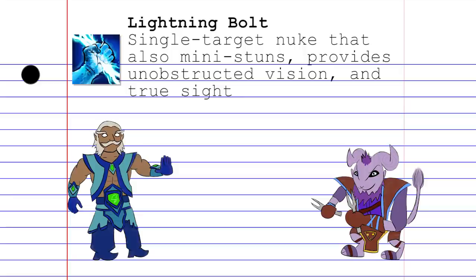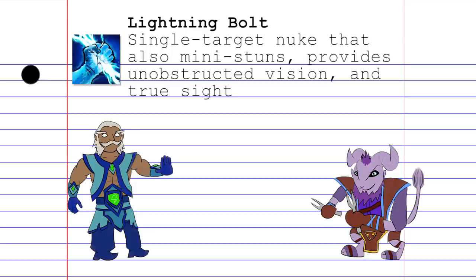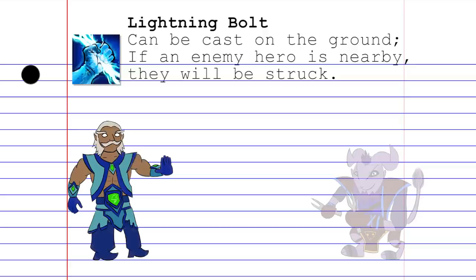Next up is Lightning Bolt, which calls down a Lightning Bolt from the heavens, striking a single enemy for above average magic damage, and mini-stunning the target while also providing unobstructed vision and true sight wherever it hits. This spell can also be cast on the ground without a target, striking the closest enemy hero within a small range. While Lightning Bolt's main purpose is to deal damage, it can also be used to cancel channeling spells, reveal invisible units, de-ward, or find pesky enemy heroes juking through the fog of war.